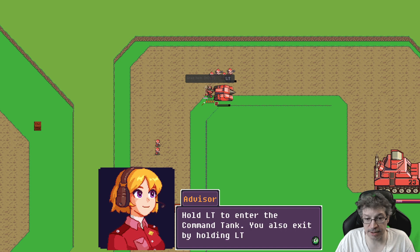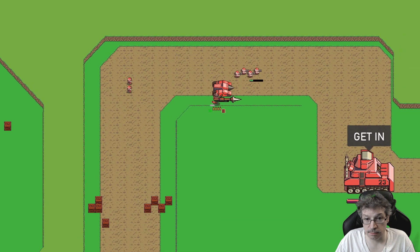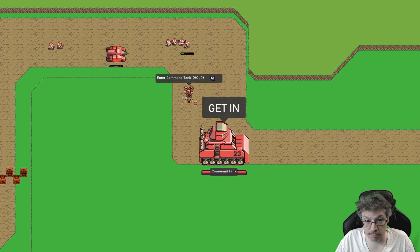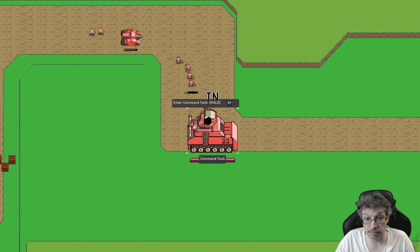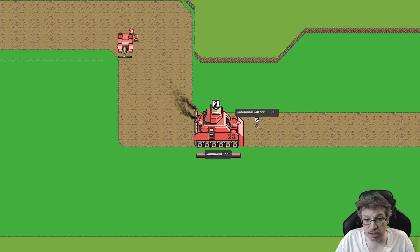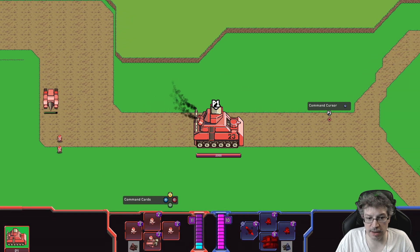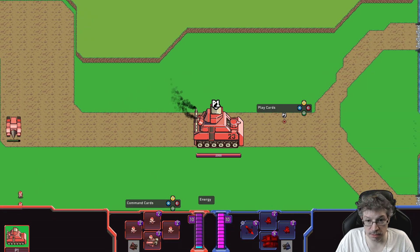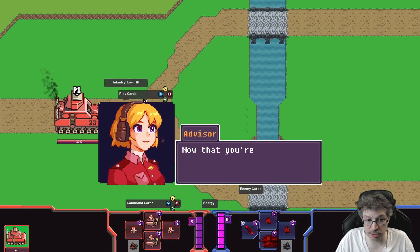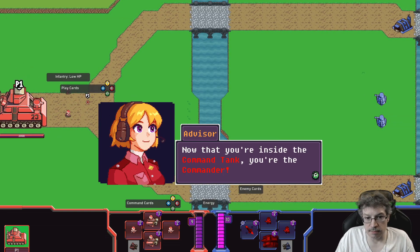Left trigger to enter. Get in — oh, I'm in the command tank! Now I've got cards to use. I can deploy our troops. I am the commander.